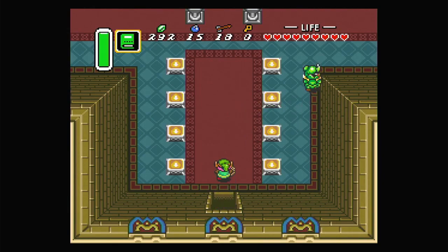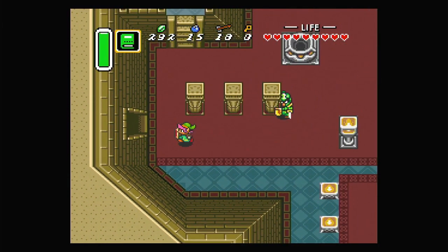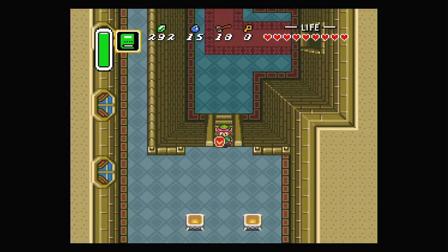Hey everybody, it's Bluetote and welcome back to Legend of Zelda: A Link to the Past. Now that we have the Master Sword and all of the pearls and all that, we have to go find Zelda who's been taken to Hyrule Castle. So let's go out this way.